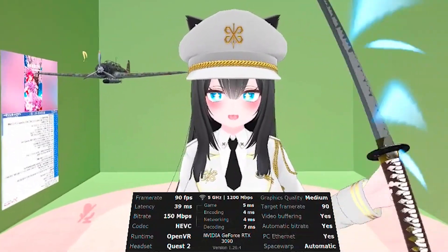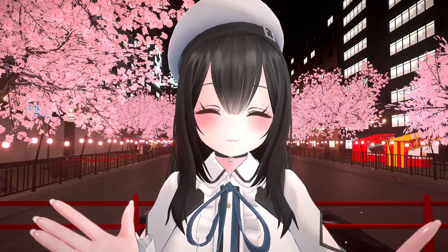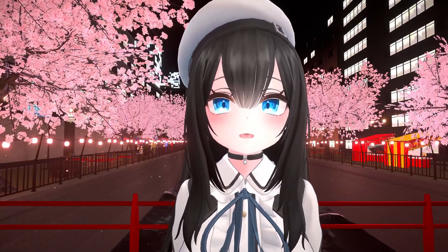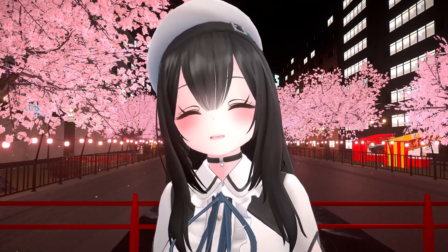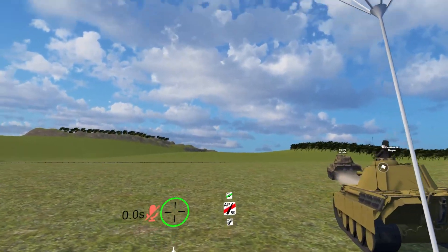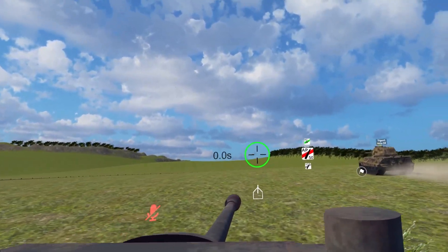When I was using my old Wi-Fi 5 router, a lot of these numbers were yellow, which means really bad. And the max bitrate was really low, so it was really laggy, and whenever I would move my head quickly it would stutter. But now with my new Wi-Fi 6 router, I can get up to 200 megabits per second on Air Link, and honestly I never even need to go that high.